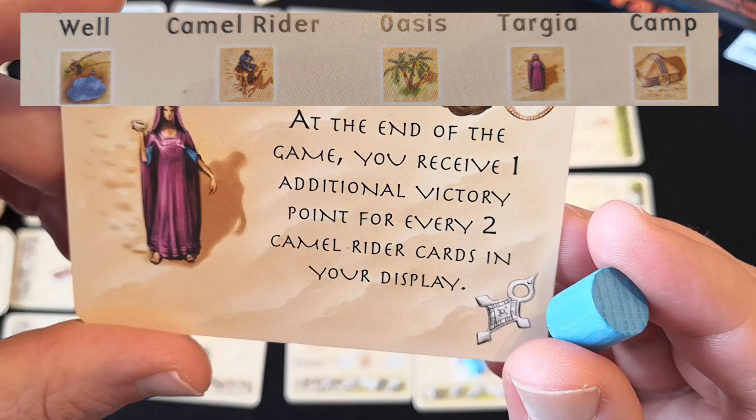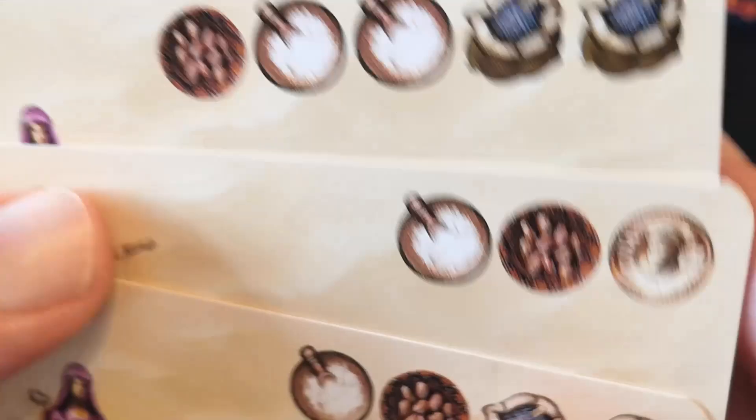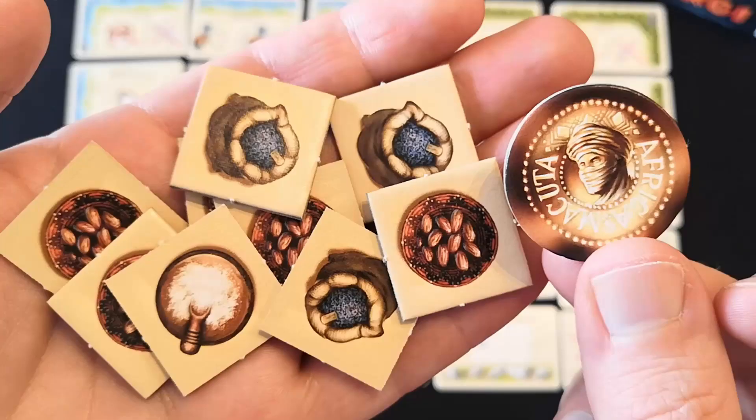Tribe cards cost goods and gold, so you're going to need to collect salt, pepper, dates, and gold using the goods cards.